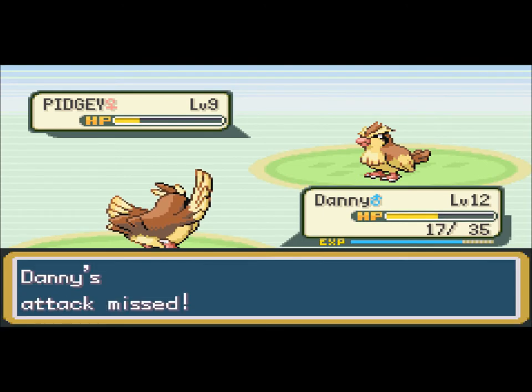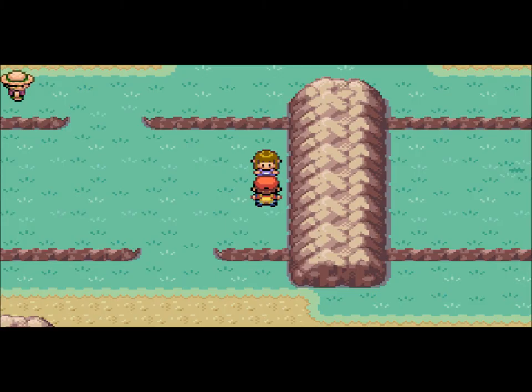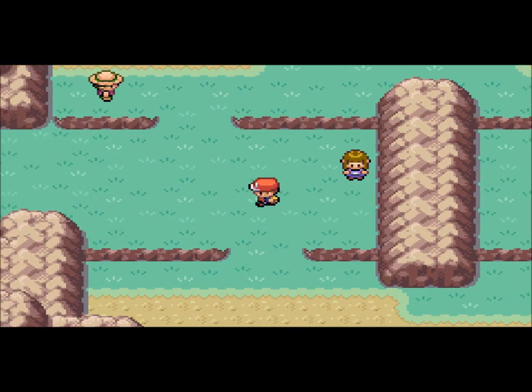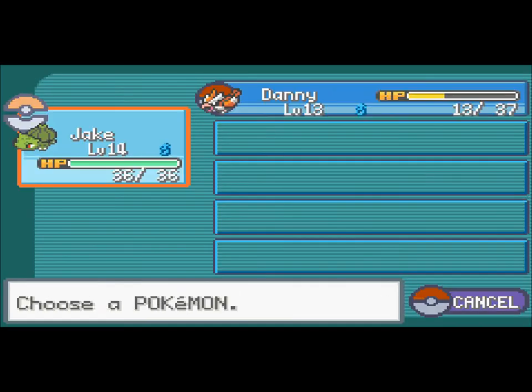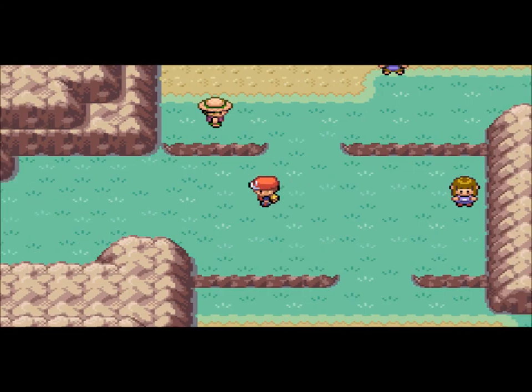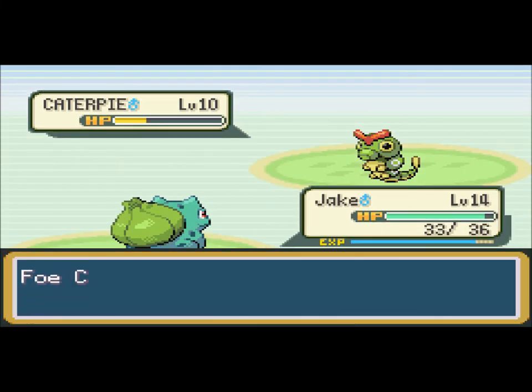Quick Attack — that's a pretty good move early in the game. Later on it's not that great. I think Bulbasaur is almost level 15, and there are a few trainers here, so I have a really good feeling that Bulbasaur will evolve in this part.